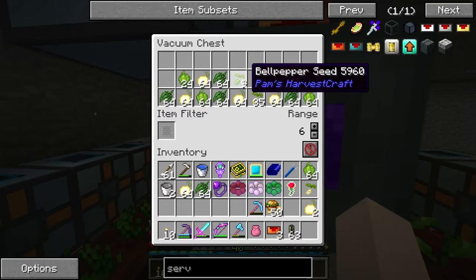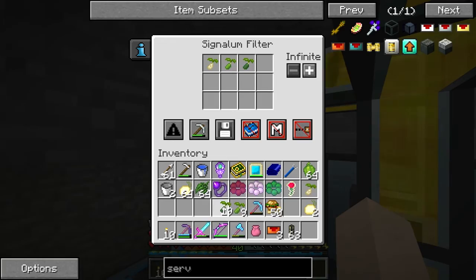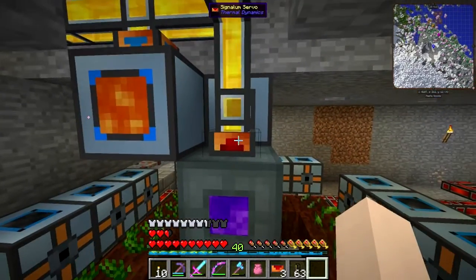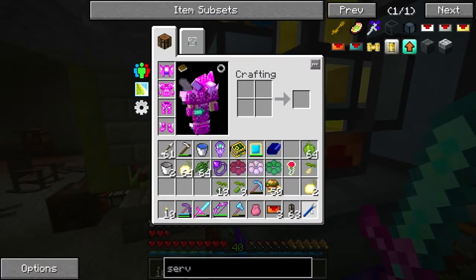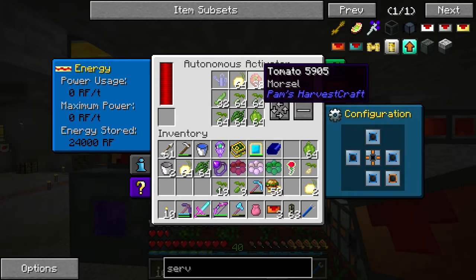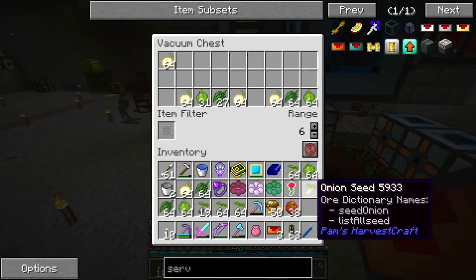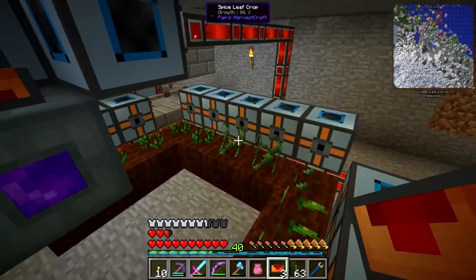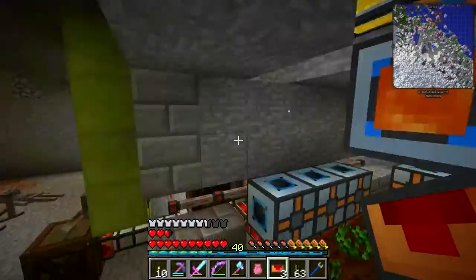Now we need to attach the nullifier from the top - that looks like insert. We need the filter - we want onion seed in there and the other seeds: onion, bell pepper, and spice leaf - whitelisted. That should now be nullifying all of the seeds. Yes, that's working! Now this should be taking these out. Let's take you off of there. This is the autonomous activator - you shouldn't be taking all of that in.